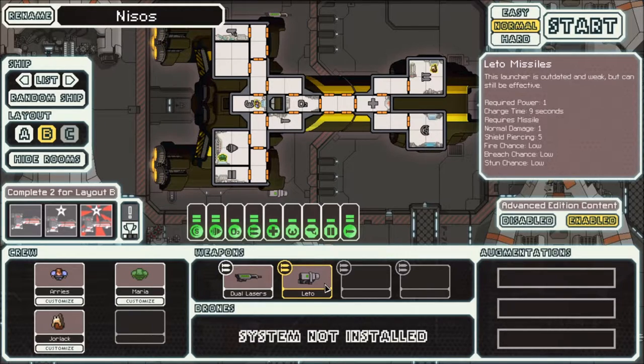By the way, did you know that the early missiles in FTL are all named after Greek gods and titans? I didn't spot it before, but Artemis, Leto — who's one of the titans, lesser known — and there's another one as well. It's strange because a lot of them just call things like dual laser and hull beam, so it's kind of nice to have things named after mythical characters.